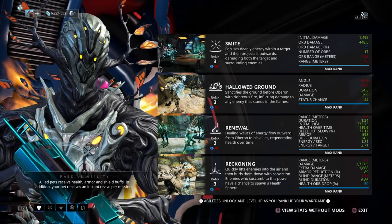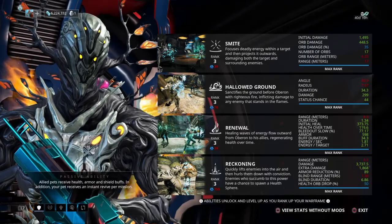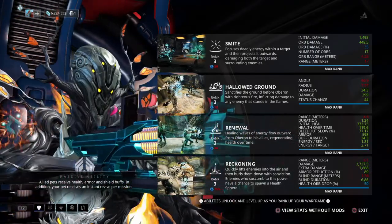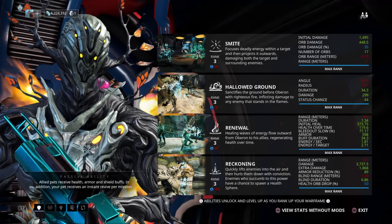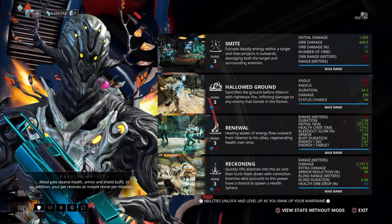Getting a little under 400 for the instant heal — pretty serious heal on that initial cast. The armor buff is just a little shy of 600, and once you get those buffs it gets up to 750 armor.